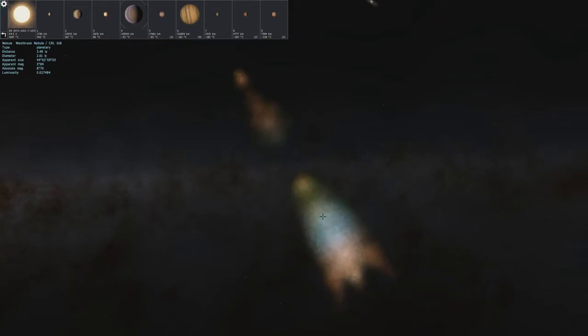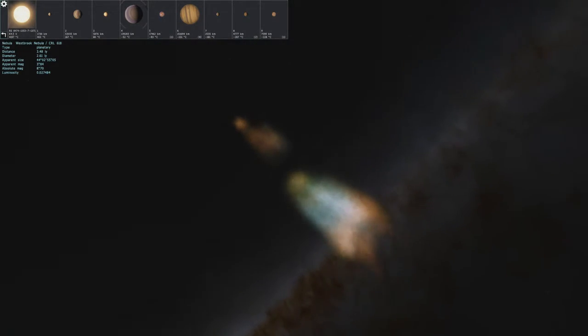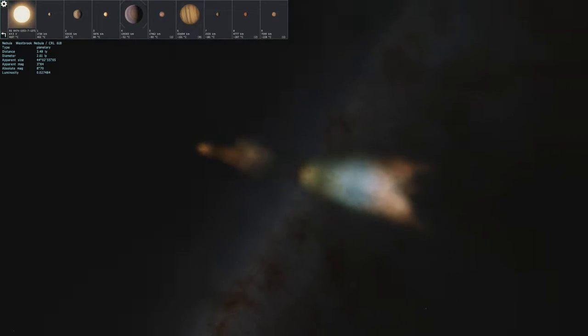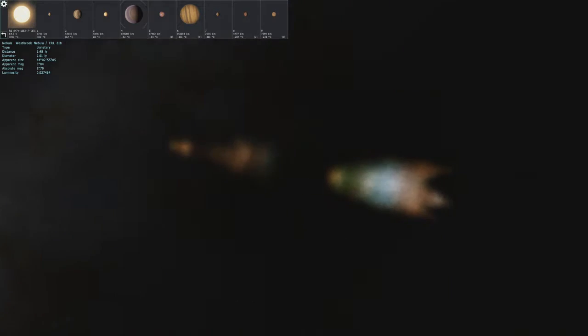Here we go to the Westbrook Nebula, and wow, that's actually a really cool one. It looks almost like an arrow — there's the arrowhead right there, and here's the feathering in the back. This one looks a lot like an arrow. We got plenty of colors here — a lovely yellow to green fade, then it fades off to white, then blue, and then it fades over to pink and orange. The tip here is just mostly orange.